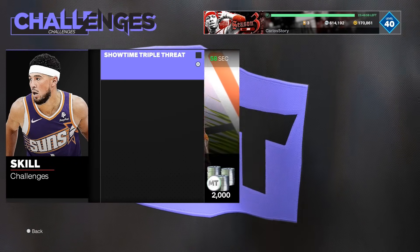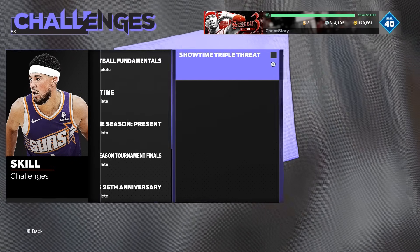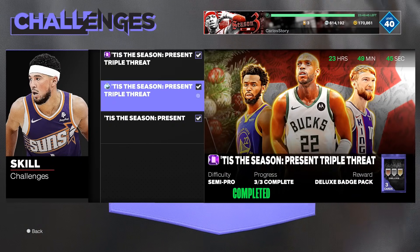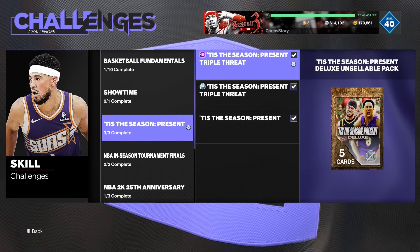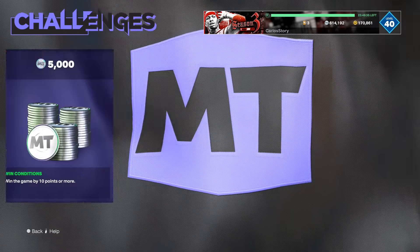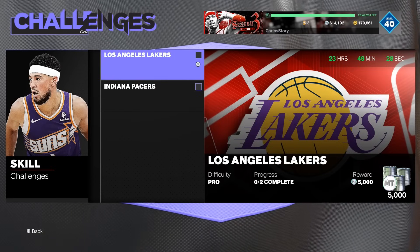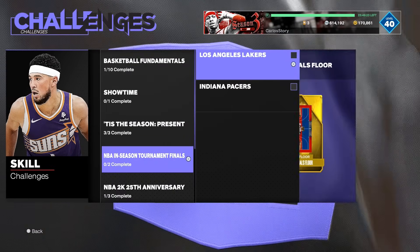Go to the challenges and do every single one that gives you MT or a free pack. This one gives 2000 MT plus a Showtime pack — you have a chance of getting Zion or DeMarcus Jr. Another challenge gives you a chance at Devon Booker, Anthony Davis, or a Tis the Season player, plus 5000 MT across these two challenges. Also do the deluxe pack challenge. If you have all the tournament battle players, there's one giving 10,000 MT, which is not bad.